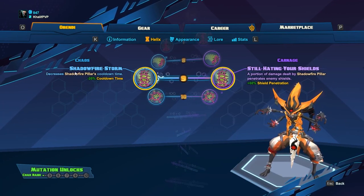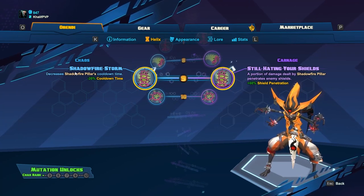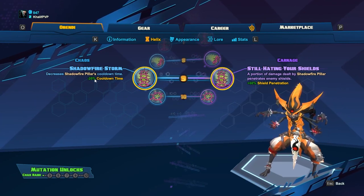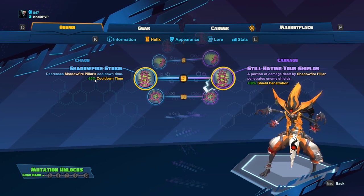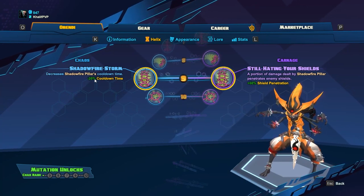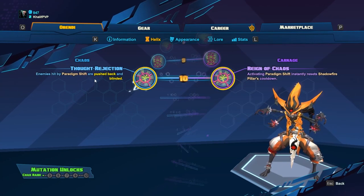Level nine: Still Hating Your Shields or Shadow Fire Storm. Shadow Fire Storm decreases Shadow Pillar's cooldown by 20%, while Still Hating Your Shields converts a portion of Shadow Pillar damage — 60% — to shield damage. I go with the cooldown reduction so I can cast skills much faster.